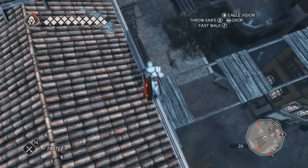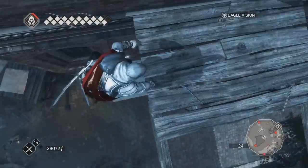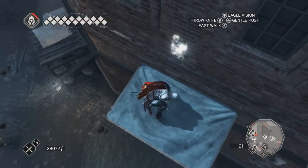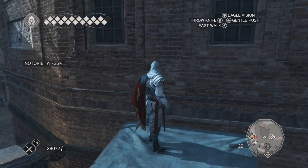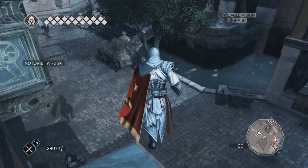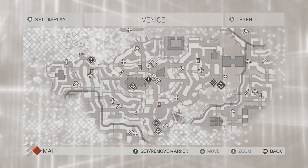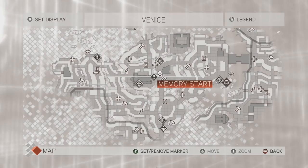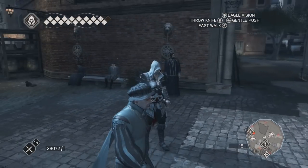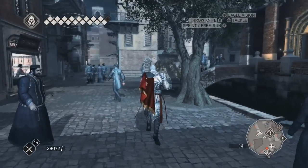I should maybe grab that poster before I continue with anything else. Now that we did that, let me have another look at my map. We are right over here, and I think that's Rosa waiting for me, so I guess we are going to talk to her as well. Yeah, she is over here.